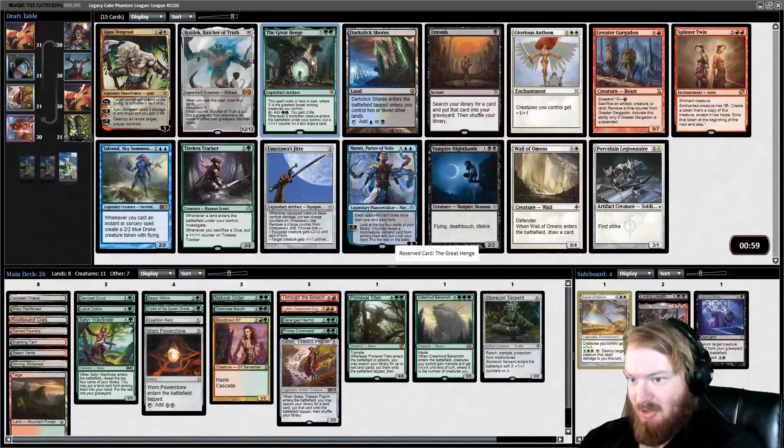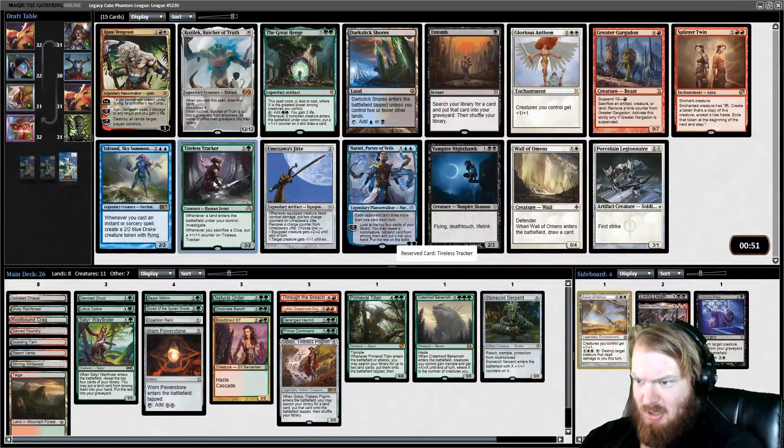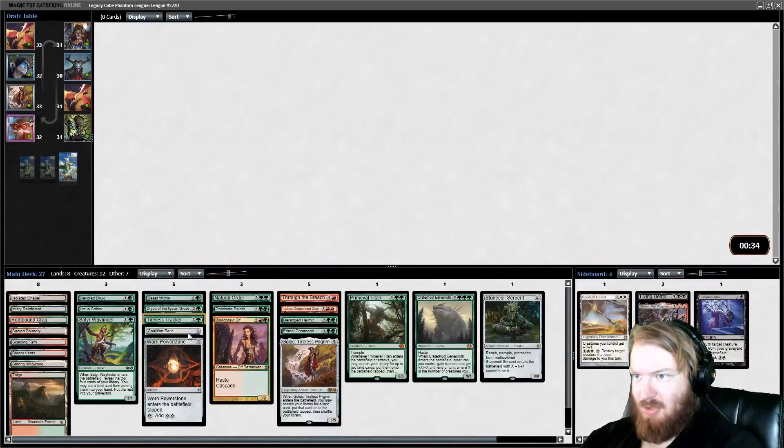I like Ajani. Great Henge is good ramp — if we had more dorks it would be insane ramp because your dorks become cantrips. Tireless Tracker is very good; we have several fetch lands. I think I'm going to go with the Tracker. If I had more dorks I would consider Jete over Tracker, but I'm going to take Tracker here.